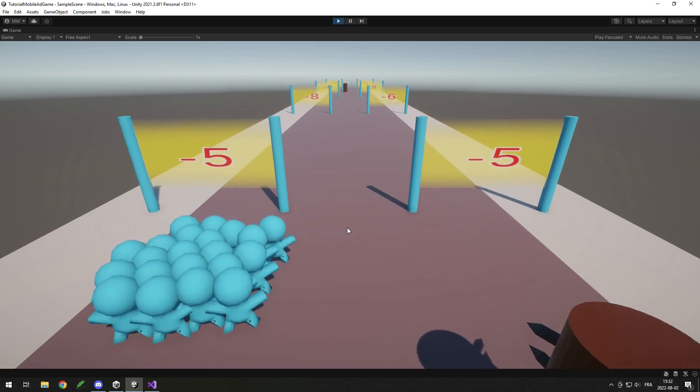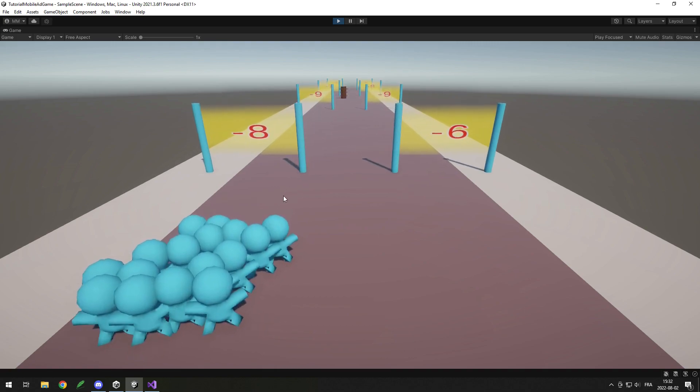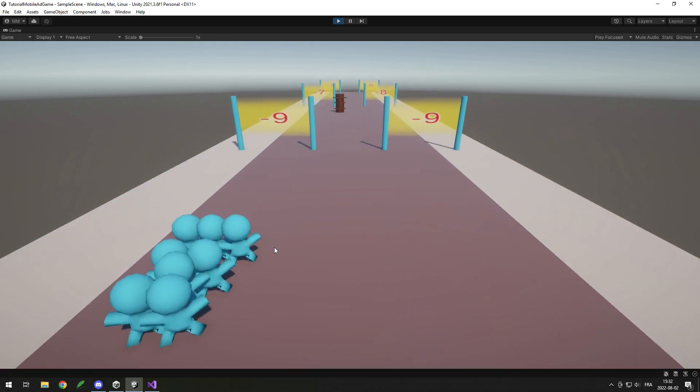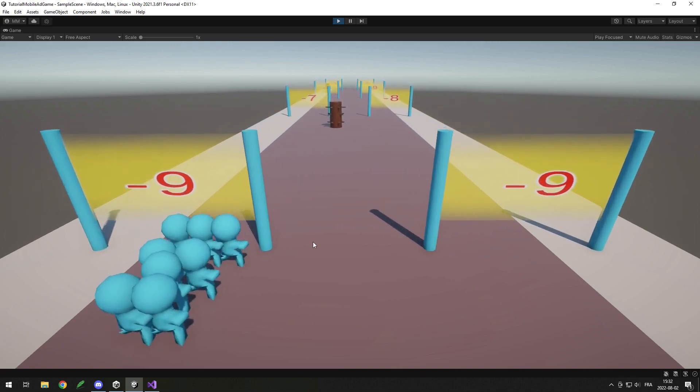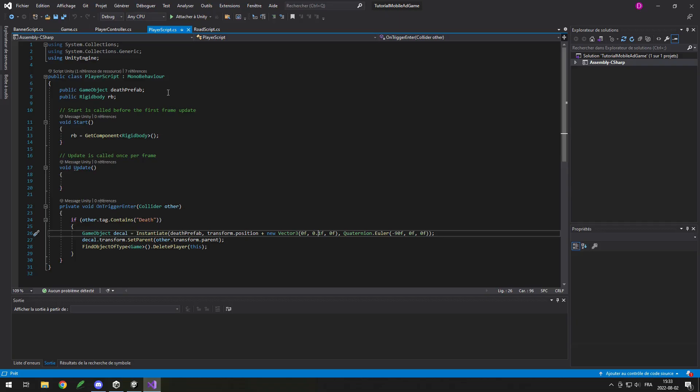Let's test it — going through minus five, I lost five players. Now minus eight, I don't have many left. And minus nine — no players left. The minus clearly works.